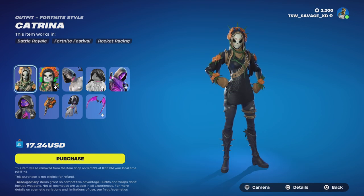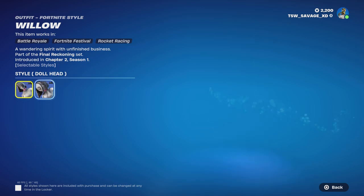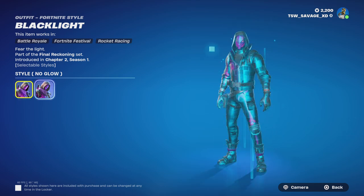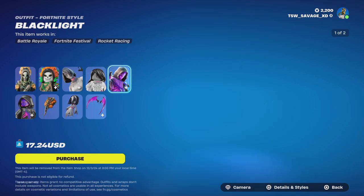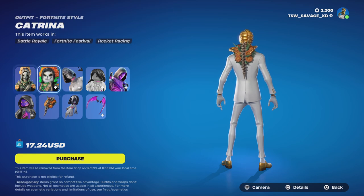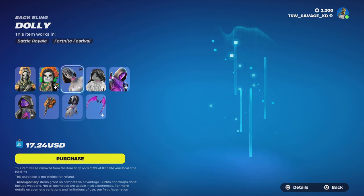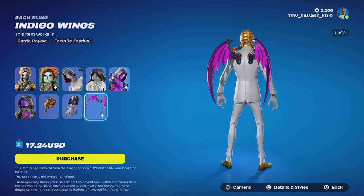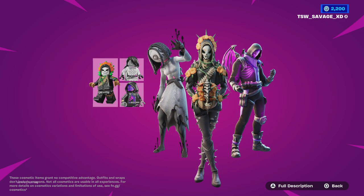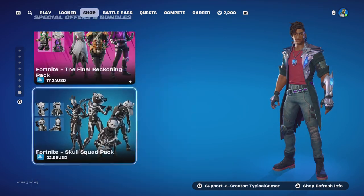The next bundle is called the Final Reckoning, which is almost eighteen dollars USD. With this bundle you get the Katrina skin, Willow with two styles - dog head and regular - Black Light with two styles - no glow and default - a backbling called Morning Glory for Katrina, Dolly with no styles for Willow, and Indigo Wings with two styles - no glow and default - for Black Light.